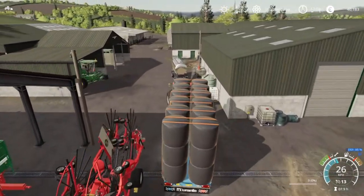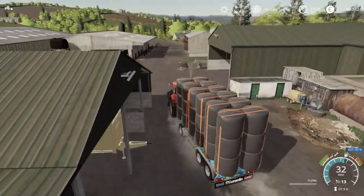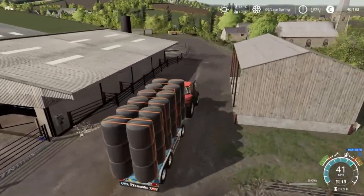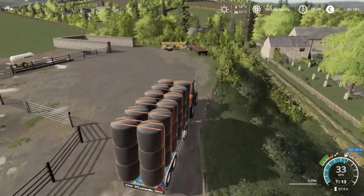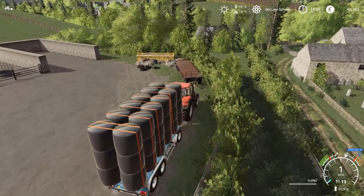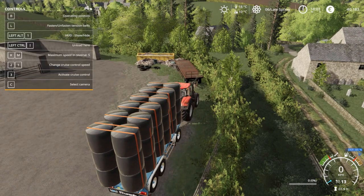For the meantime I am going to leave them on the trailer. Somewhere down near the feeding area for the cattle is probably the best option — I may end up tipping them into the silage pit at some stage, because this trailer doesn't actually have an auto-unload feature, though it does seem to be able to tip up.